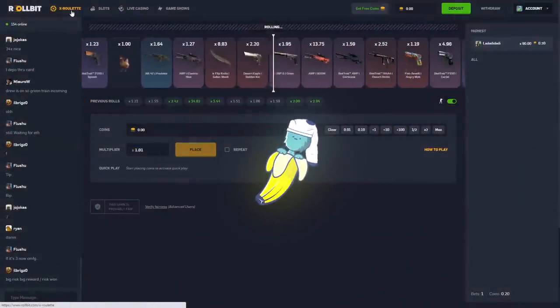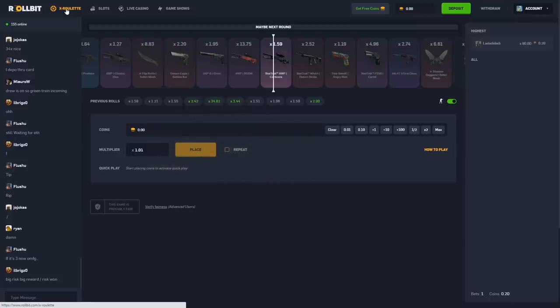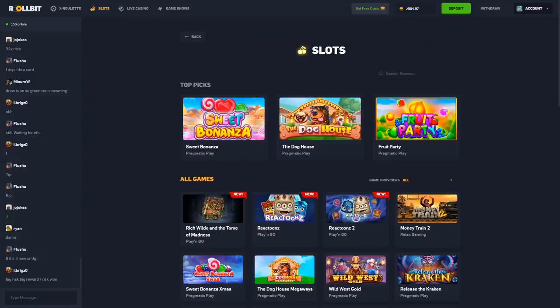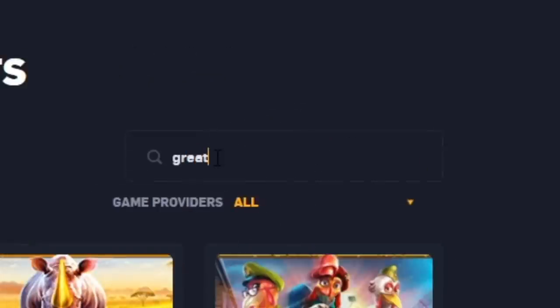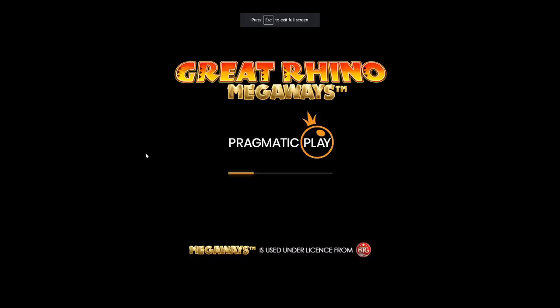Alright, what's up guys, we are on Rollbit today. I put in three thousand dollars, it's not in yet but it's about to come in. We're gonna do some Great Rhino Megaways - there's the 3k now. Just a great round of Megaways, maybe we'll smack a little money action.